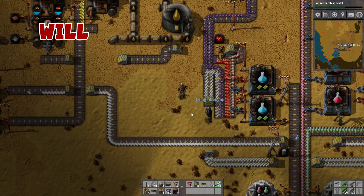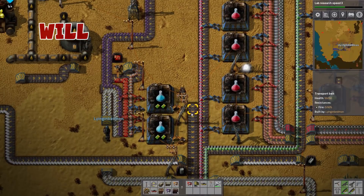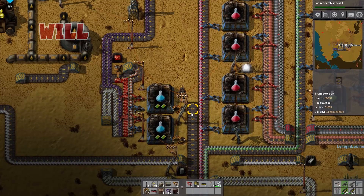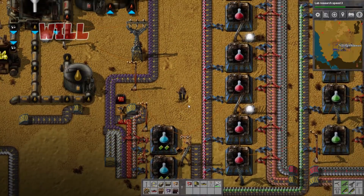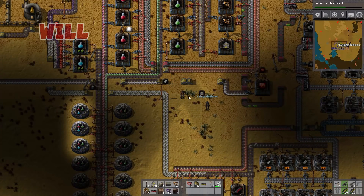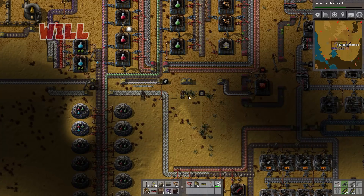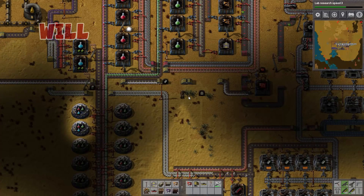I am one conveyor belt away from having blue science completely automated — I just need to get the red circuits in here. Do you want to finish that this time or save it for next time? I'll have to rearrange some lines here so I'll leave that for next time. Let me compose that list — I'm going to leave oil processing up because I'll probably have to redesign the whole thing.